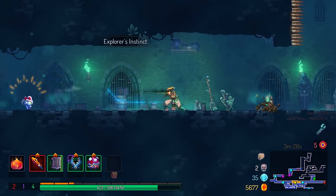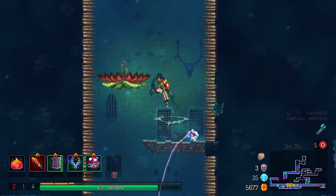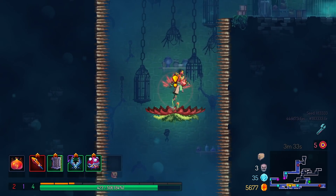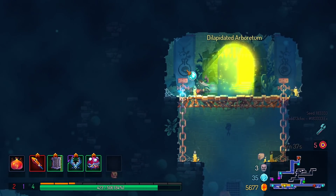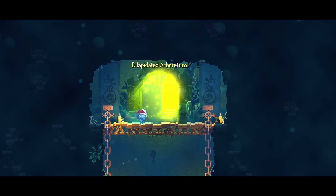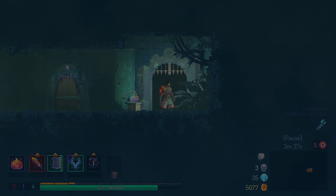Besides, it also puts them on a pretty hefty cooldown, so I don't really want to do that. Let's go into the Arboretum. Technically this weapon has actually gotten from the — I keep wanting to call them pustulent zombies, but they're not. They're the guys that throw worms at you in the sewers. That's where you get the shield if you're looking for it yourself.